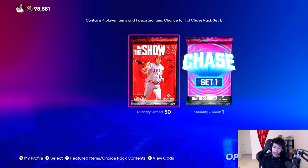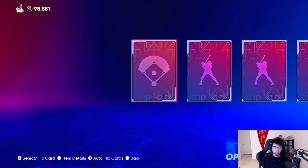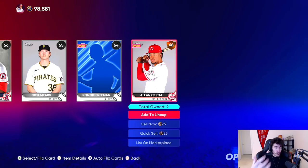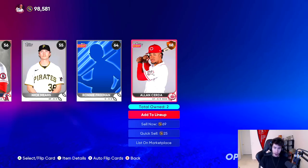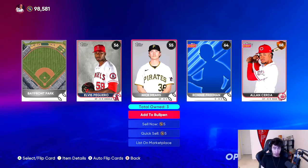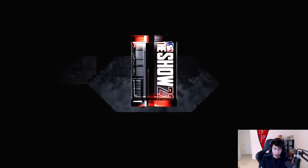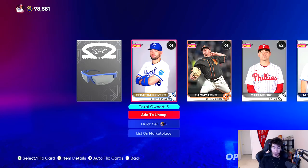I don't really know the best way to do this, so what I think I'm going to do is just show y'all each pack. I'm going to open a pack - boom, that's what we got - and then I'm going to see if I want to put any players on the team. I'm not going to show every substitution, but I'll show you what we pull in all 51 of these packs. Time for pack number two, looking for maybe our first silver.